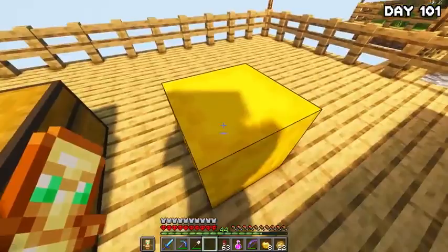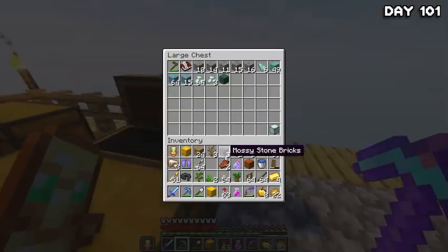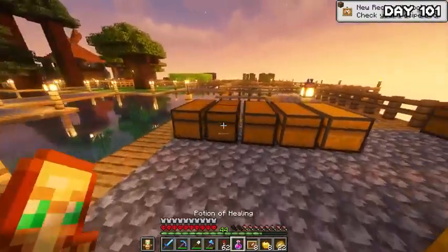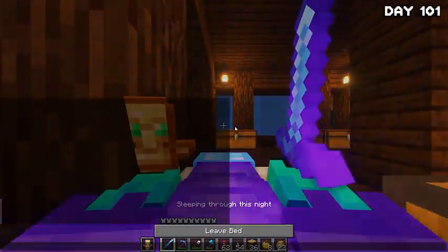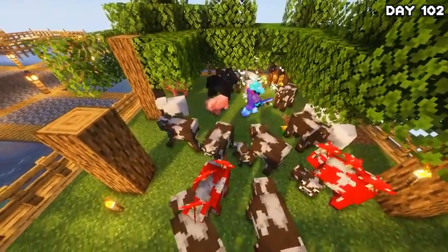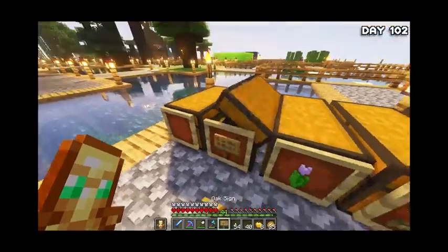That way I could have more space for the inevitable rain of blocks that will just continuously fill everything up. However, whilst storing everything away, I kept getting confused about what went where. So I decided to use what little leather I had and made some item frames to start labelling my chests so that storing things was way easier. But I didn't have enough leather to cover all my chests, so I went to bed and on day 102 I got up and started breeding and dispatching the cows for leather. My sword has Looting II so it really didn't take me long.